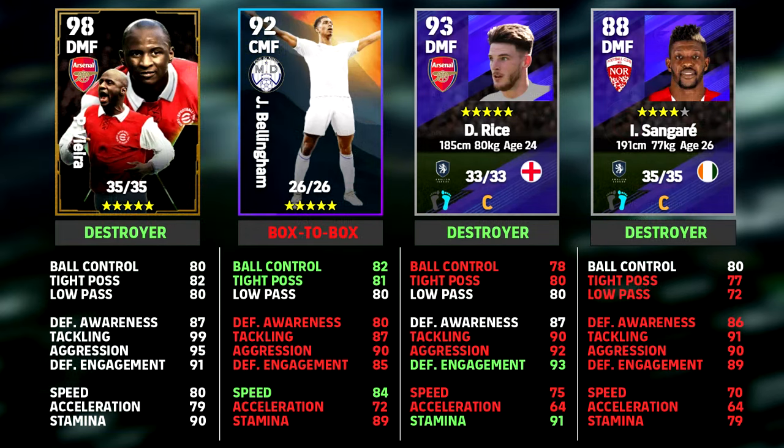A lot of questions have come in about Vieira. One of the biggest ones is how he compares to the likes of free Bellingham, or even standard Rice, Singada, Wilmar Barrios, or any of these cards that you're seeing here. From left to right, every stat in green is going to be a stat that the player is better than Vieira in, and the stats in red are stats that they are worse than Vieira in. It's very simple.